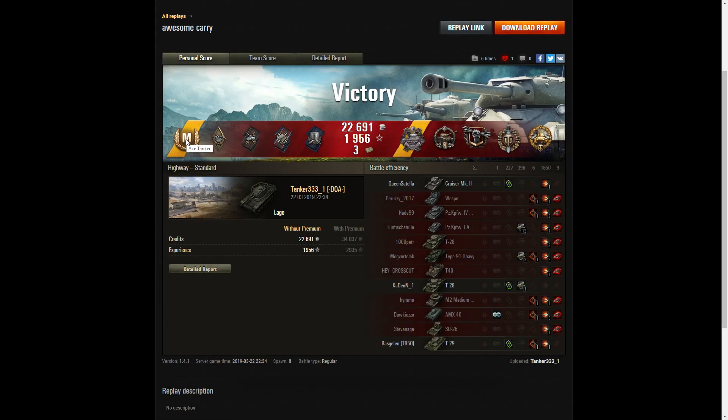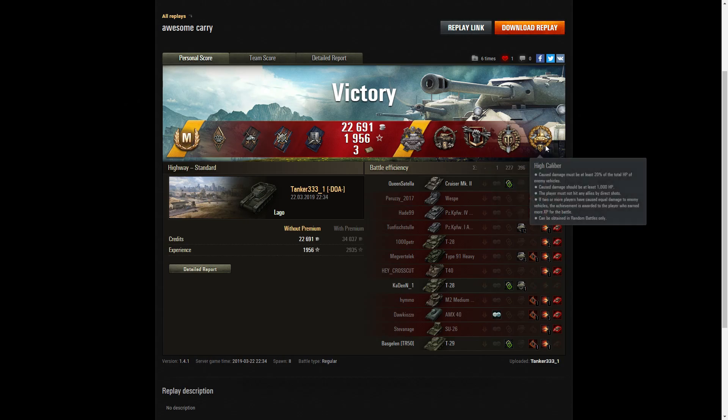It's an ace tanker for Tanker3331 in the Largo of all things. He managed to get a Bruiser medal, a Duelist, a Fire Perfect, and a Shell Proof. Best of all, he picked up a Pascucci's medal for killing both enemy arty — the Vespa and the SU-26. He got a Cool Head for the 10 ricochets — most of those shots came from the Panzer1C bouncing off him. He earned a Crucial Contribution, a Top Gun for at least six kills, and a High Caliber for dealing the most damage. Just look at the number of tanks he hit — fantastic for a Tier 4 battle.